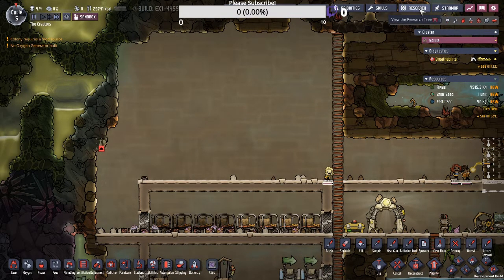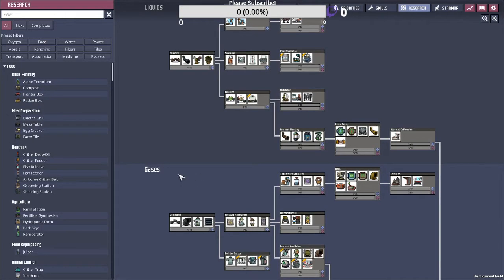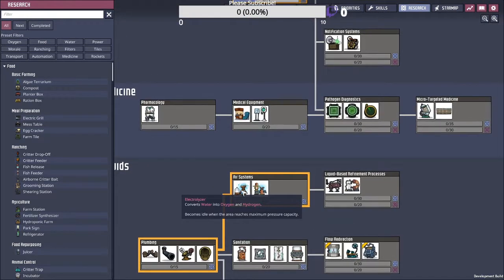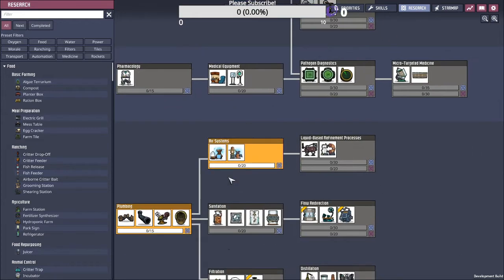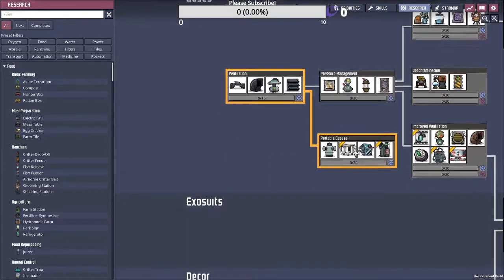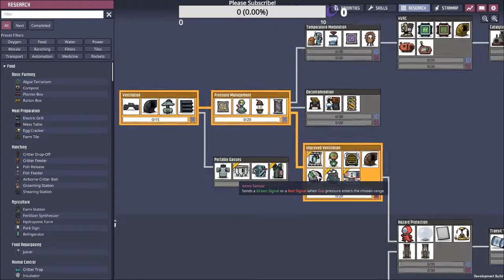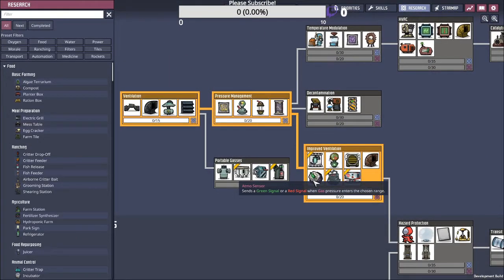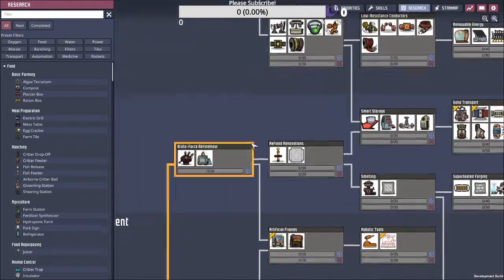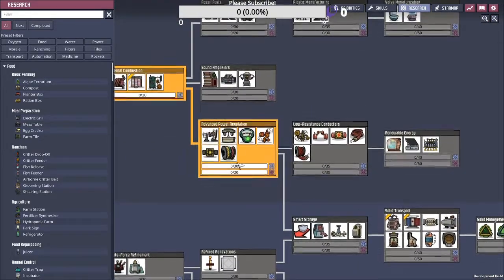This can actually be done pretty early on in-game and it doesn't require too much as far as materials. Let's head to the research tab to show you what we need. The first thing we need is electrolyzers, so you're going to have to research air systems. The next thing we want is improved ventilation, and we need this for the Atmosensor — this is absolutely essential to have this design work — as well as the advanced power regulation, which is up here.